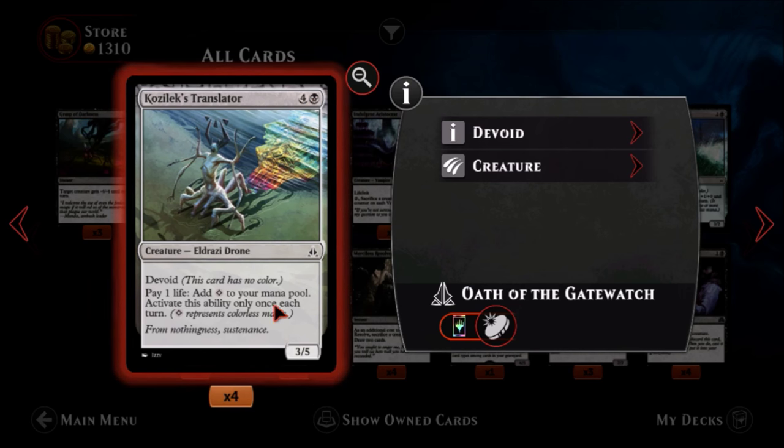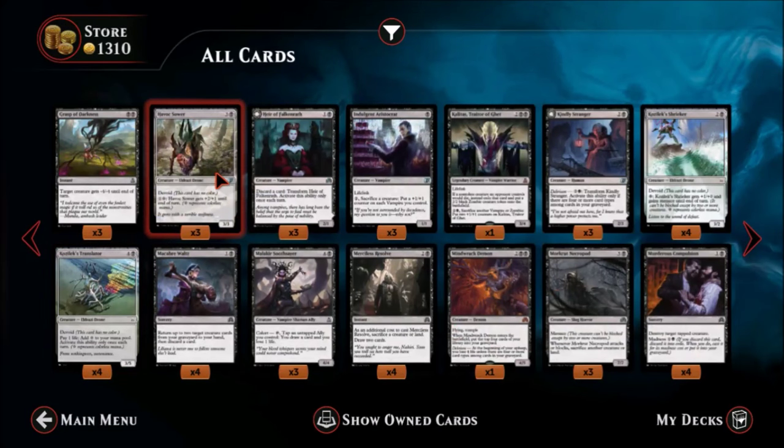Kozilek's Translator — one black, four colorless, a common Eldrazi drone. It's a three-five — five mana for a three-five, I'm not a fan of that. It has no color and you can pay one life to add one colorless to your mana pool, but only once each turn. You can sift colored mana into colorless mana. Not that great, but useful in decks that specifically need that colorless mana. It's just a mana fixer for specific decks.